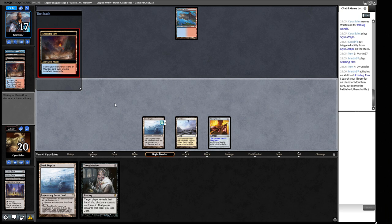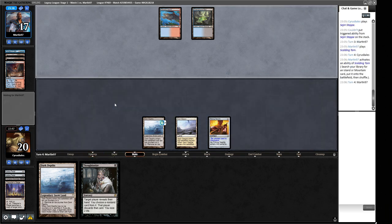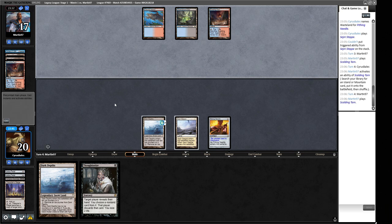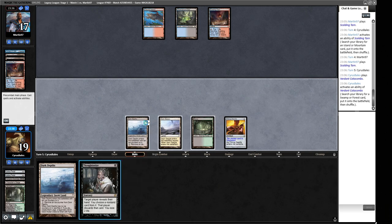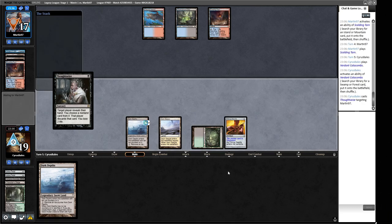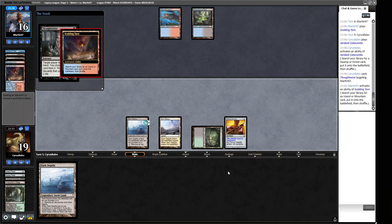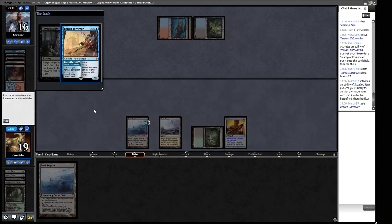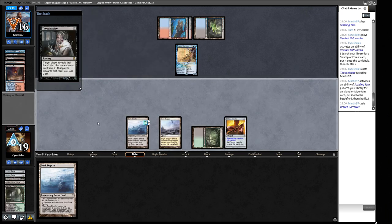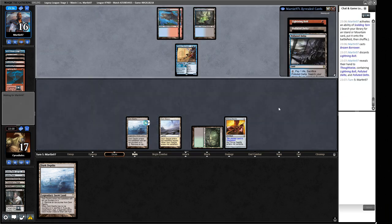We need multiple draws to be able to play this game. We're looking at Grixis Delver — Orcish Bowmasters is a very unreasonable Magic card, so why not play it. Crop Rotation will get us a Bayou but we already have the Wasteland covered. Let's Thoughtseize our opponent to see what they're working with — they might cast Bowmasters in response, or Brainstorm to hide cards. Brazen Borrower as a 3/1, and they have two Lightning Bolts, so we're effectively at 14.